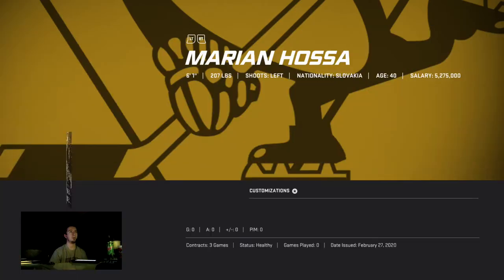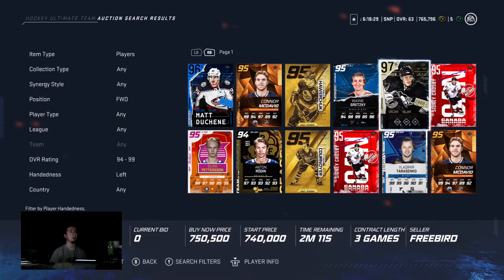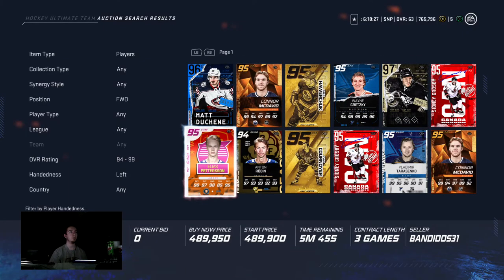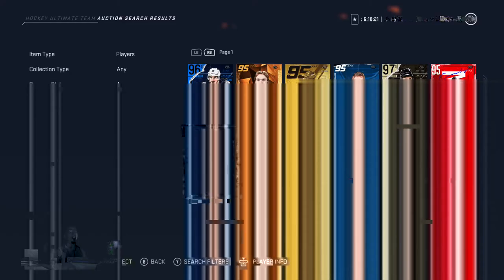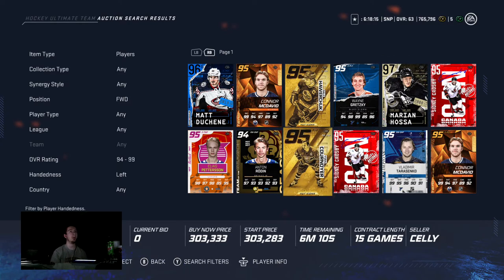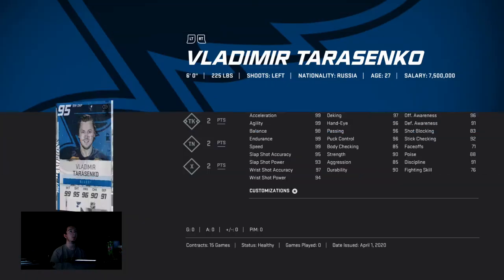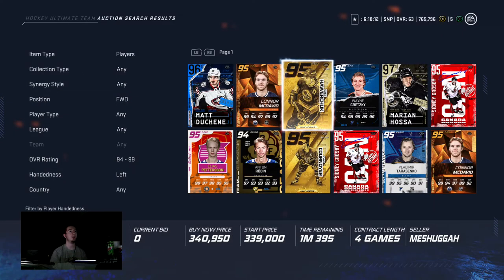Marion Hossa is a very good card right now — he's 6'1", 207, 97 overall, great pull. Elias Pettersson is also very good, he's got pretty much max shot, 6'2" but 176, a little bit light. I'd prefer Hossa over him just because of the beef. Teresinko is only 6 foot but he's 225, which is very very good.